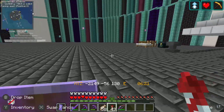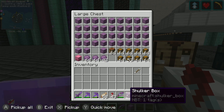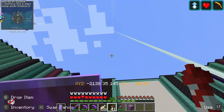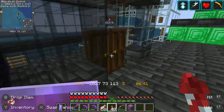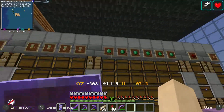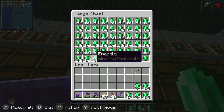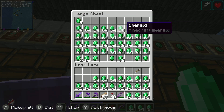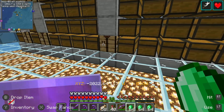I had to stop by the base real quick to grab a shulker box because Stefan is needing a lot of emeralds. So I'm going to go over to our stackable raid farm — we should have plenty in there. I just need to craft them up in blocks and get them to him. I'm here at our raid farm. Stefan's needing a bunch of emeralds, so we've struck a deal and I'm going to craft up a whole shulker full of emerald blocks for his villager trading.